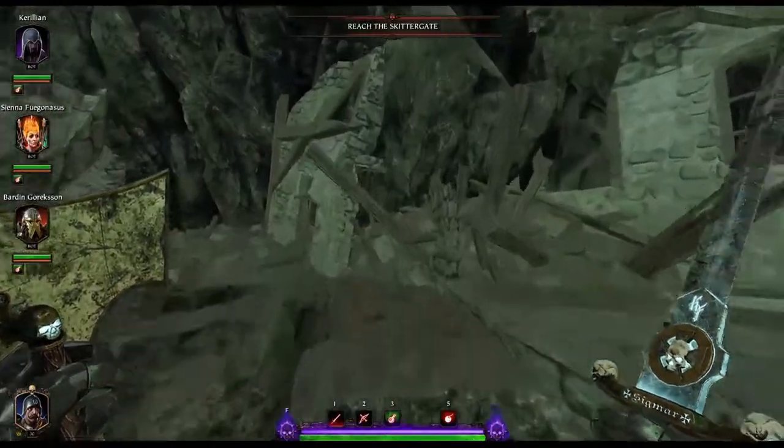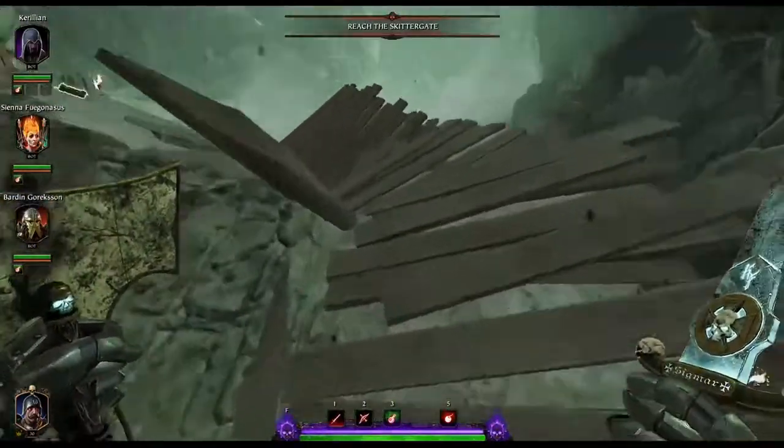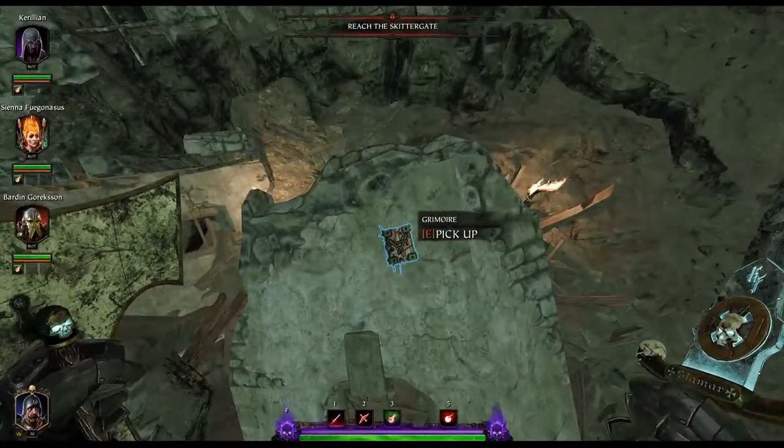Our first grim is right after the elevator to your right, around through this rubble, right on top of this house. It can also be grabbed from down below.